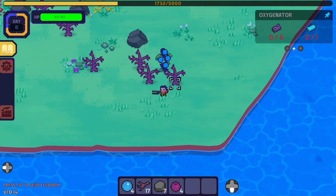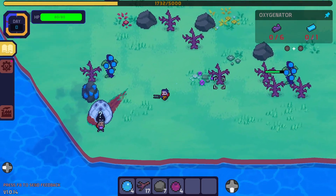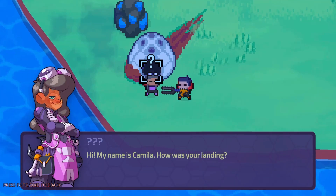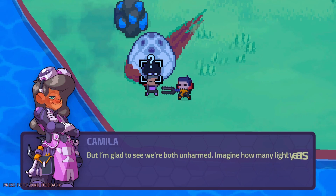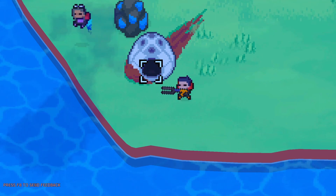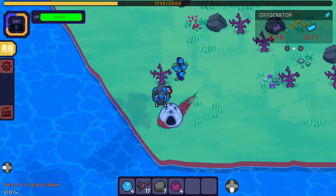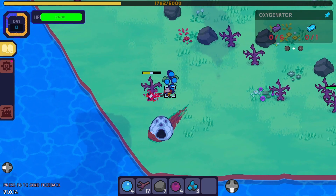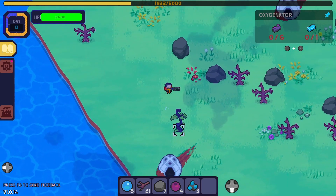Let's collect up all the stuff. Water. Oh, there's a person! Hello. My name is Camilla. How was your landing? Mine was not bad but the pot alarms went crazy at the end. But I'm glad to see we're both unharmed — imagine how many light years away is the closest hospital. I'll head to the island nearby where I saw an encampment being built. Come meet me later. Goodbye. There's some metal — I want this for sure.